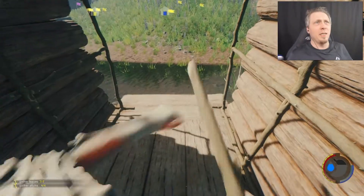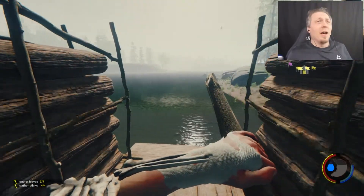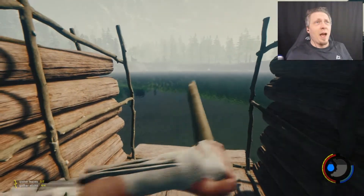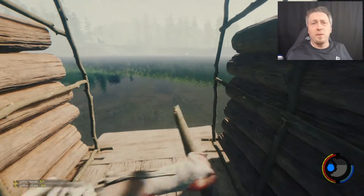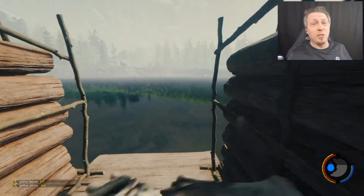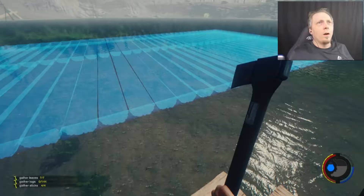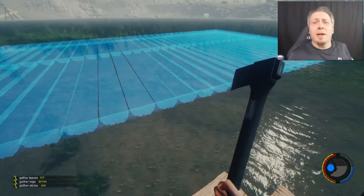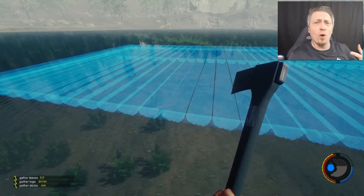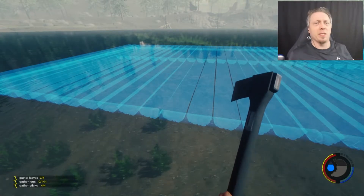We're on attempt number two at this video because the first time I had trouble with the raft constantly flipping. At one point it flipped into my blueprint and for some reason the blueprint glitched out and completely destroyed itself. I think I finally have a set of dimensions that are going to work — this looks like a pretty good size.